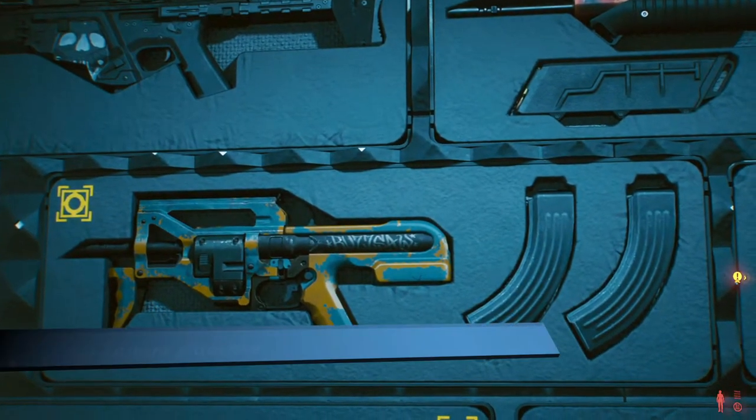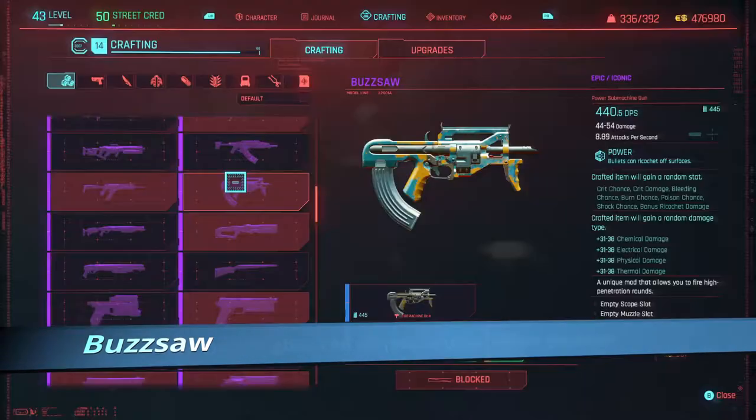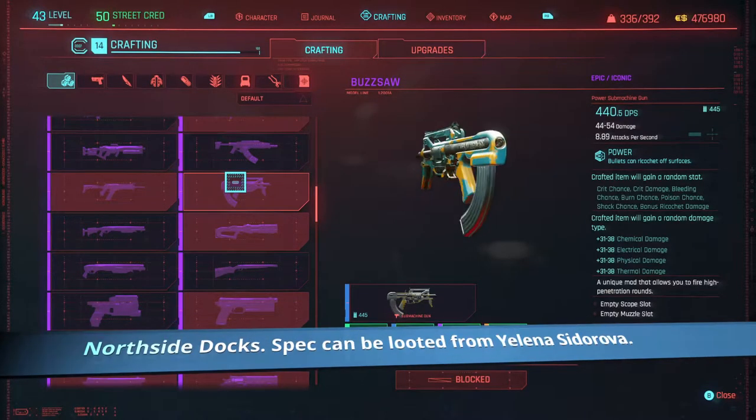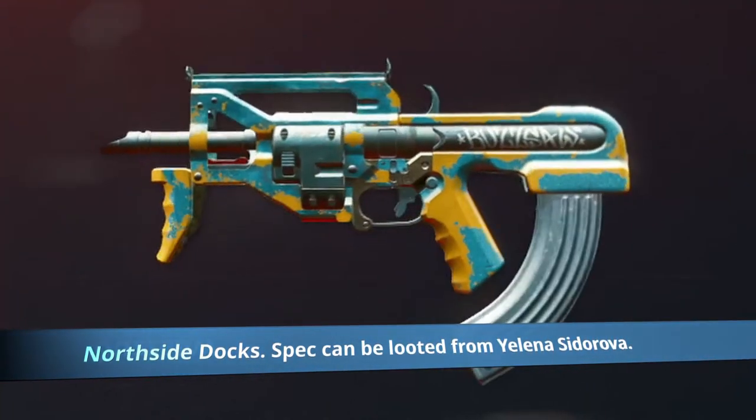Now Buzzsaw, found north of Watson above the Ripper Dock location. Stealth access — if you go around to the side of the Ripper Docks you can sneak in the door there, if you've got the strength rating to open the door, that is.